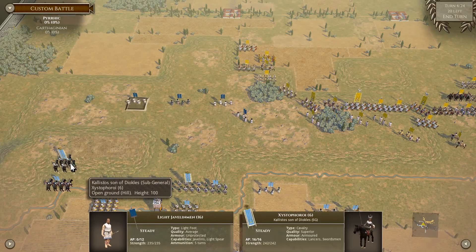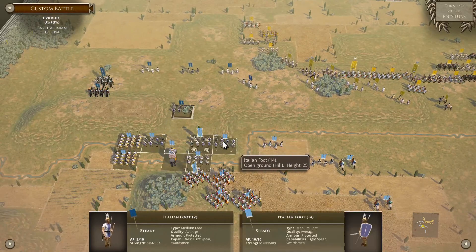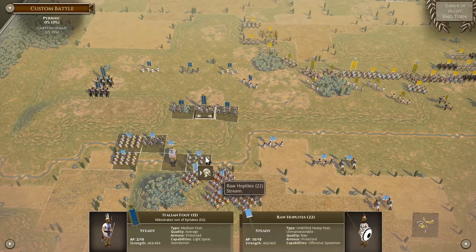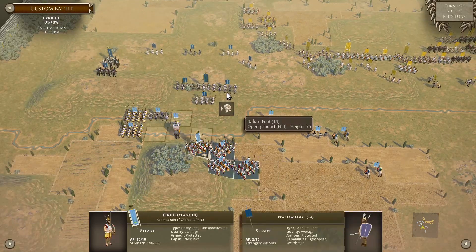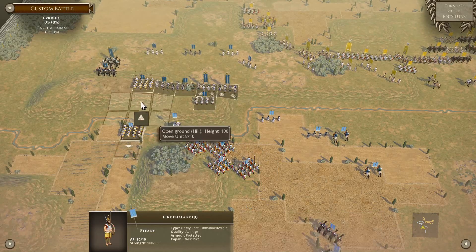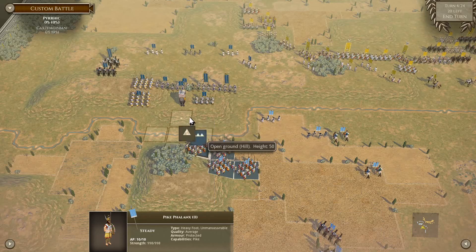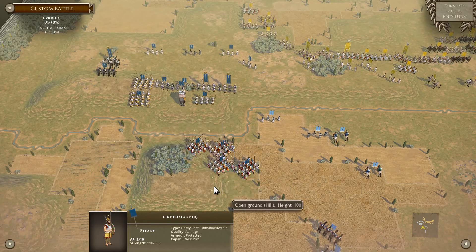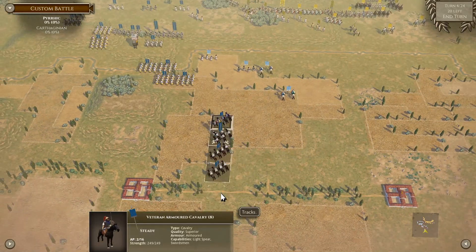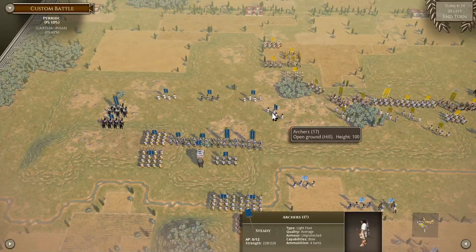Forward we go, and up the hill ladies and gentlemen. We can probably swap a general into another one of these Italian foot units just to make them even tougher. Now advance up and then slip in between here. Next turn it's going to be fun on this side.